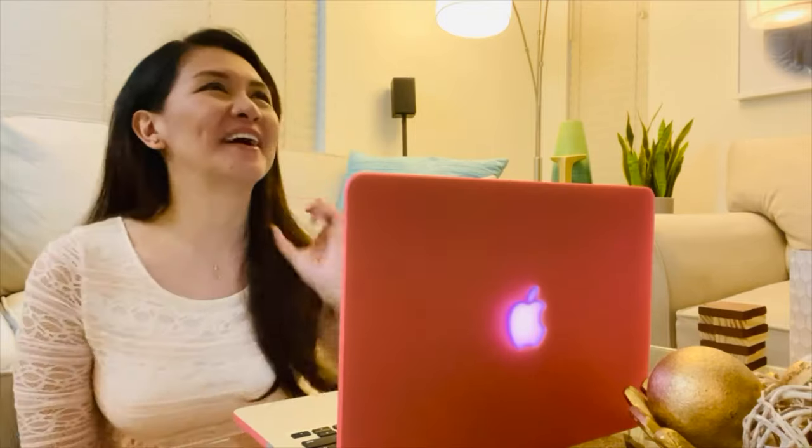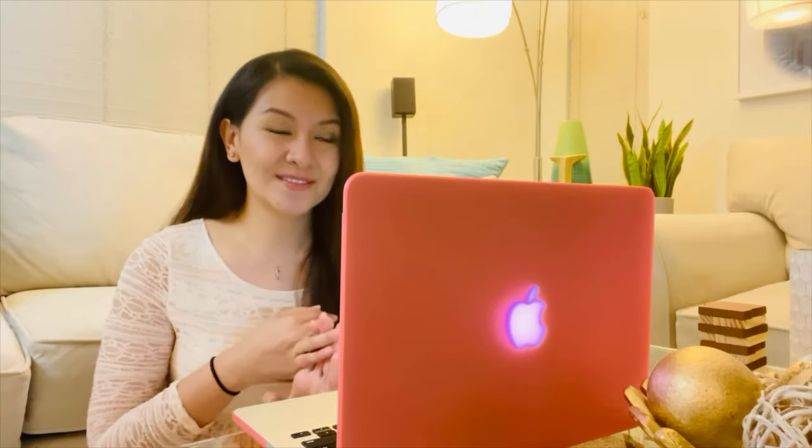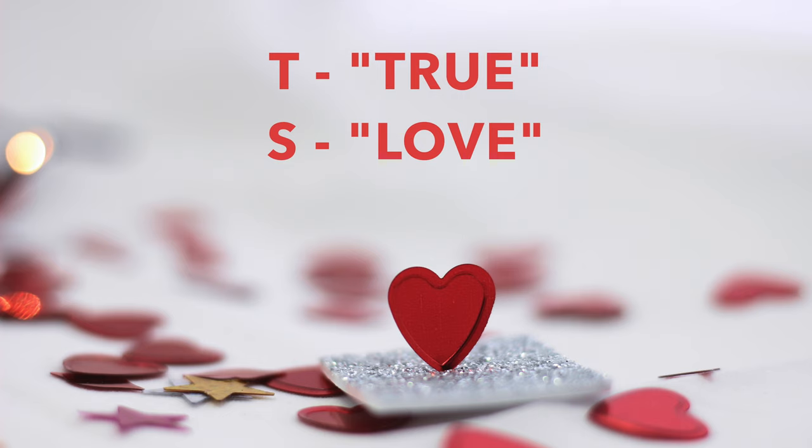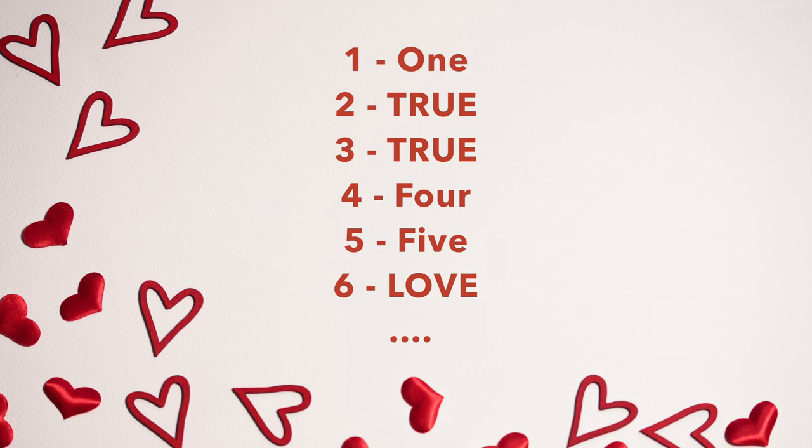Assign who goes first, second, third, and so on. Everyone keeps counting until you all reach fifty. It seems easy, but there's a Valentine's Day twist: all numbers that start with the letter T will be replaced with the word 'true,' and all numbers that begin with the letter S will be replaced with the word 'love.' So person one says 'one,' next person says 'true' replacing two, the third person says 'true' replacing three, then four, five, then 'love' replacing six, and so on.